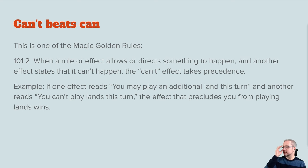'Can't beats can' — one of Magic's golden rules. When a rule or effect allows or directs something to happen and another effect states that it can't happen, the 'can't' effect takes precedence. For example, if you have an effect that says you may play an additional land this turn and another reads you can't play lands this turn, you can't play lands. That's just how it is — it comes up fairly often with white hate cards.